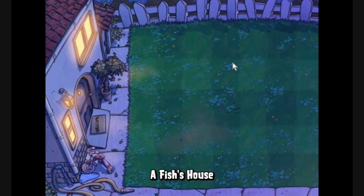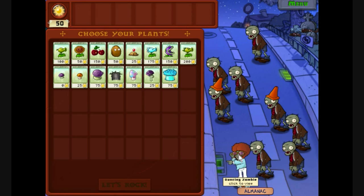Welcome back to Plants vs Zombies. It is level 2-8 and oh my god, there is a dancing zombie, which we don't know what it does. So let's look at the football zombie which only beat us last time.